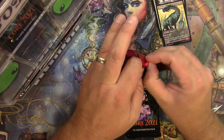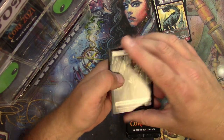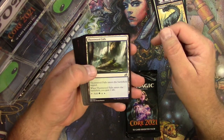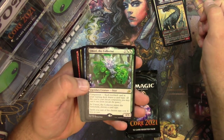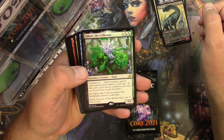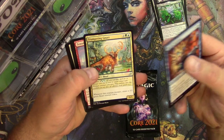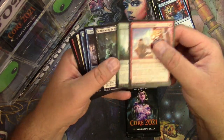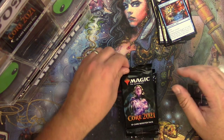Lava Serpent — there we go, next pack. That needs to be opened twice — great. Thornwood Falls and a Vorinclex the Collector. The ooze, legendary ooze companion, Mystic Subdual, Weaponize the Monsters, Trumpeting Gnar.